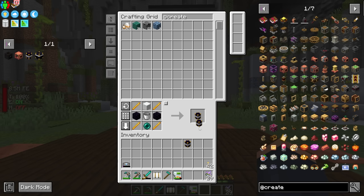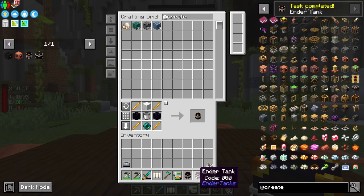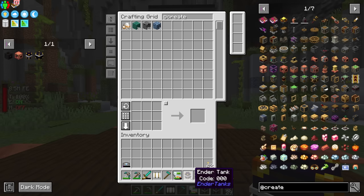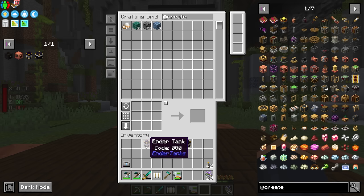The ender tank, as long as we have two, creates a cross-dimensional link based on the color combination you set on the tank. So we should be able to send lava into one tank, and then wherever we place the other in the world — no matter what dimension we're in — we can access the same lava. That's how we're going to do this.